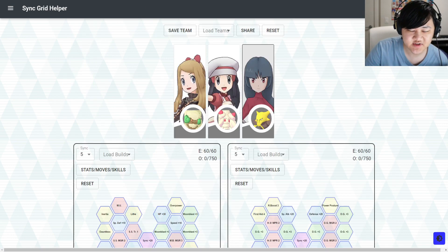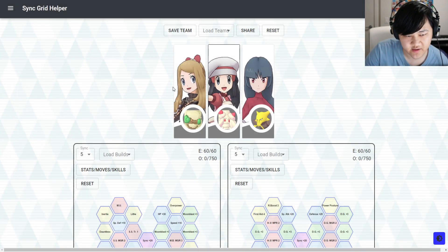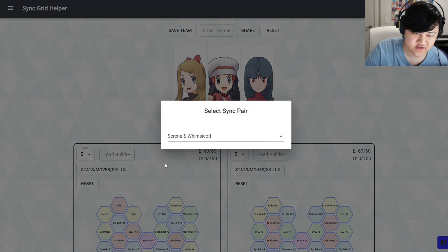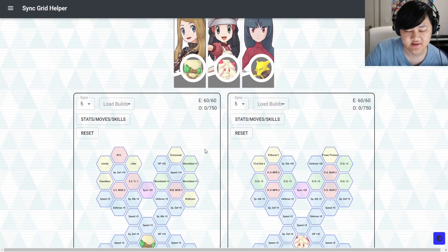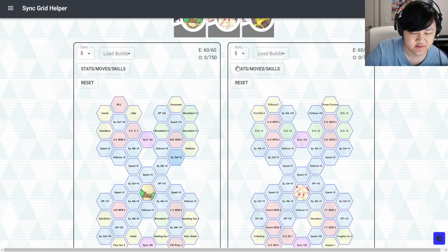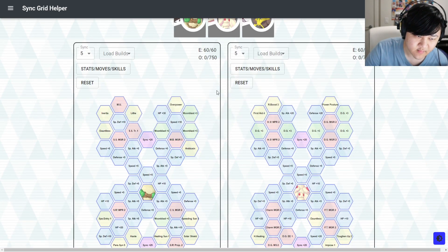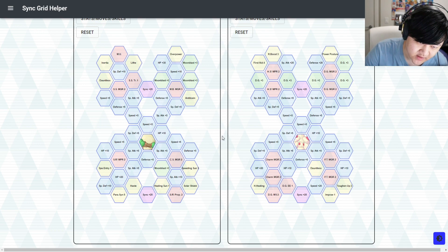Now let's talk about some team comps — there are a lot. Her main thing is buffing units that have both physical and special attack. If you're running with Serena, they actually work relatively well together because Serena is special, so you can decrease the opponent's special defense to give her more damage. And you also give Serena the fairy-type skill, which is nice.